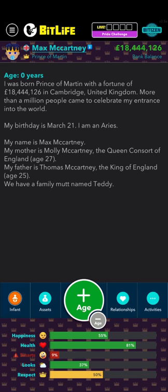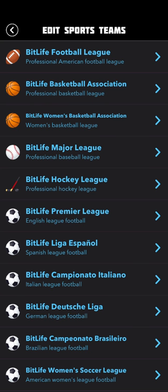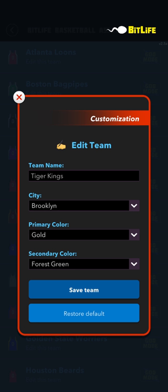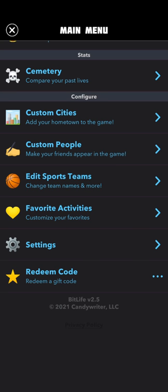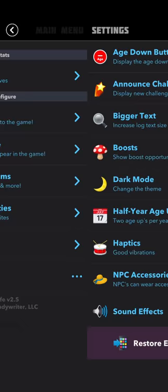If you go here, I can edit sports teams — I already edited one, this one is Tiger Kings, I made that. I have two custom cities: one is in the United States and the other is in the Bahamas.